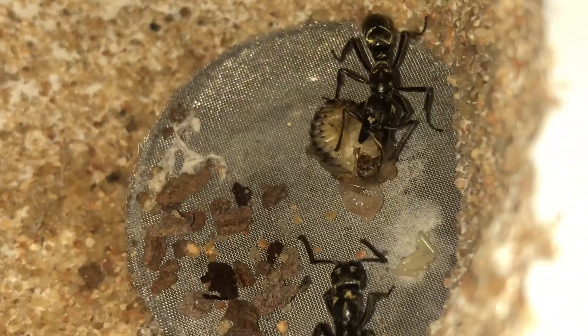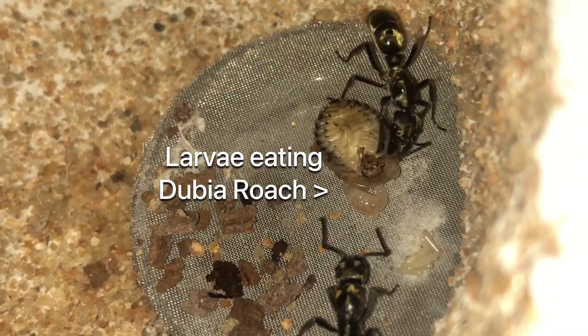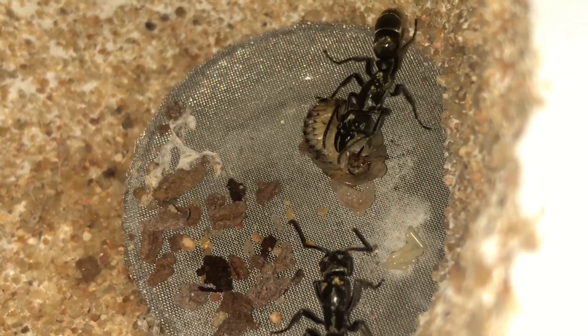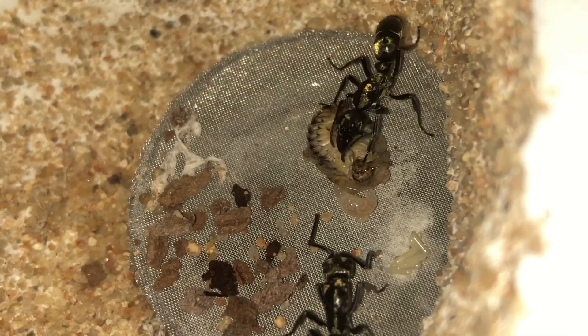Here the queens have moved the paralyzed Dubia roach over to the larvae. Earlier the cricket was being torn up, but that Dubia roach is very much alive — they just snipped the antennae and legs off. This is a way to preserve prey for the larvae, preventing it from rotting too soon.